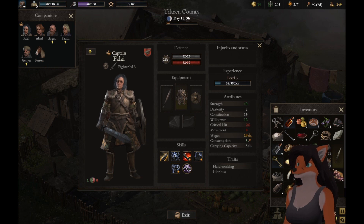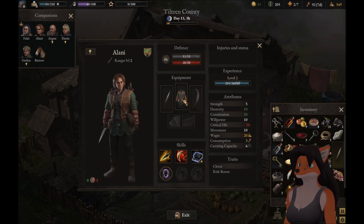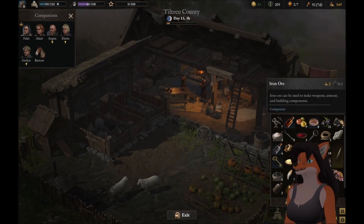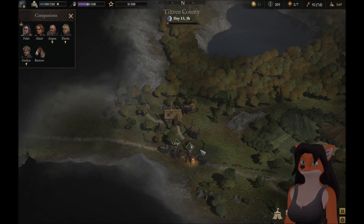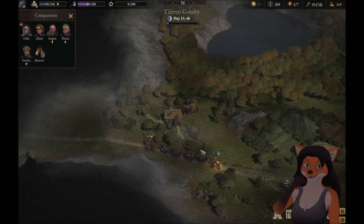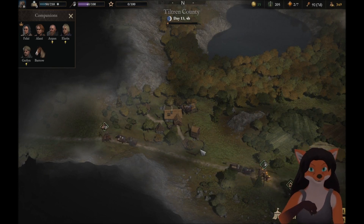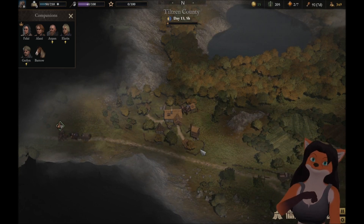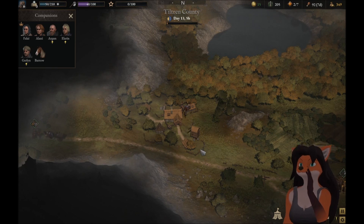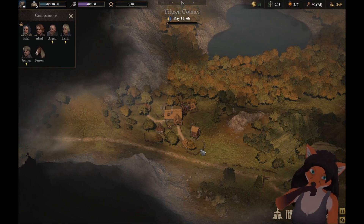I don't know how to attach it — I'll figure that out in the next episode because this one's gone on long enough. Next episode we'll level up, do some wandering — we definitely need to rest. So until then, I am Chester44, also known as Feli, that is Alani, Argun, Elorin, Gerlin, and me. This has been a Let's Play of War Tales, and I shall see you all next time.